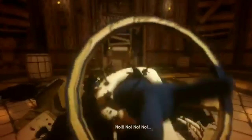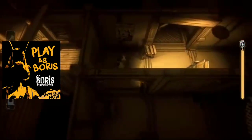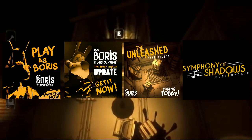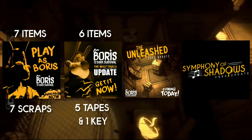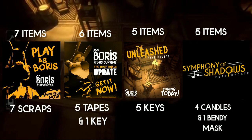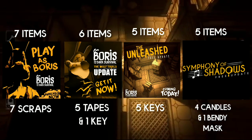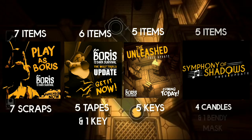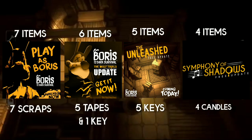You might wonder why the Boris and the Dark Survival timeline doesn't start around Chapter 5 of Bendy and the Ink Machine. Well — Boris died before Chapter 5. R.I.P. Floopy Snoot. But meeting Henry in the next update isn't the end of Boris and the Dark Survival — we've got a few more coming. If you notice, the quantity of items we need to collect is getting smaller each update: 7 scraps for the initial release, 5 tapes and 1 key for the Warp Trials, 5 keys for the Unleash, and 4 candles and 1 Bendy mask for Symphony of Shadows. The item count is progressing downward, which shows that more updates are still coming.